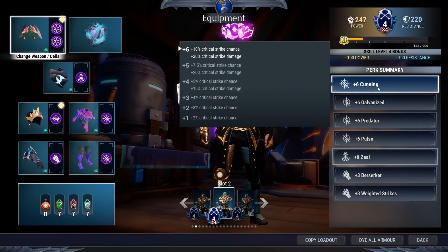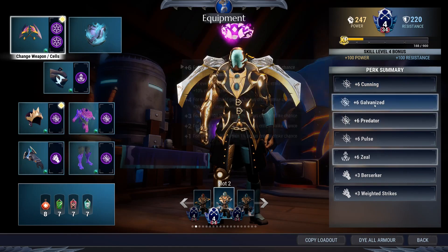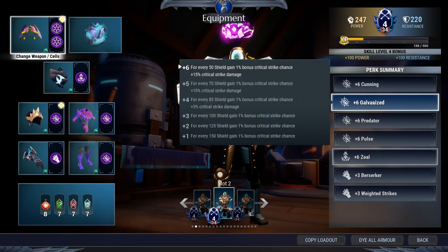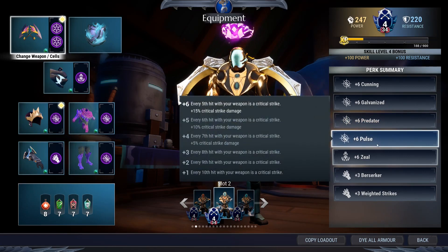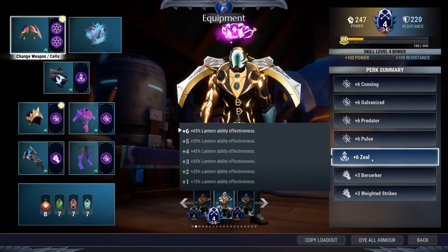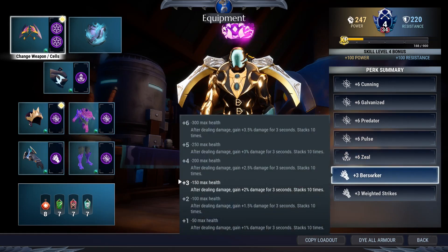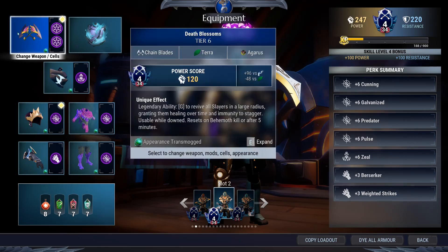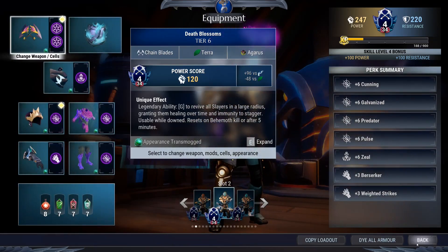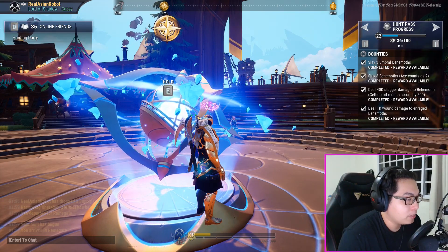Cunning for your natural 10 critical strike chance. Galvanized because it gives you critical strike chance for your shields and boosts your critical strike damage. Predator to give you plenty of baseline damage — you've got plenty of evasion. Pulse is indispensable in a crit build and does plenty of damage. Zeal to make sure you have plenty of shields every time you pop your Skarn's. Berserker gives you more damage although it eats into your health a little bit, but you've got plenty of shields to deflect that. Weighted Strikes is just something you can't remove because it comes with the Skarn.